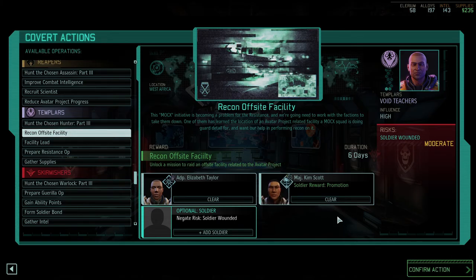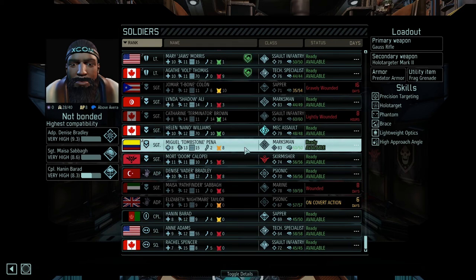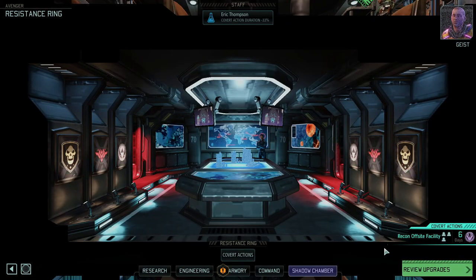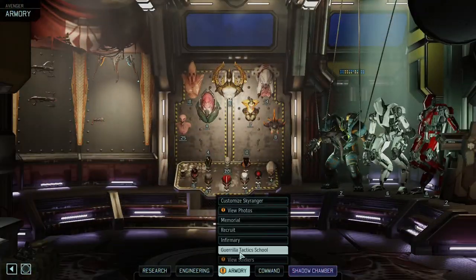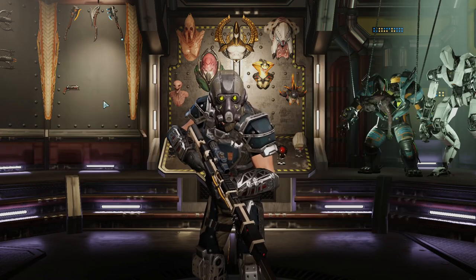112 vs 117 — I'm going to give you your promotion and negate risk of soldier wounded. We'll do that with Tombstone. Very good. We will promote our new major. Let's quickly go and get our new reaper promoted — Sandman.